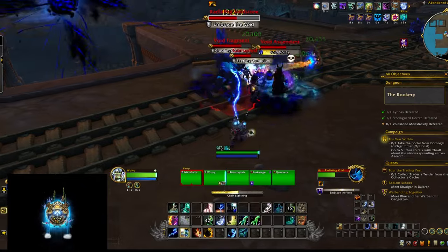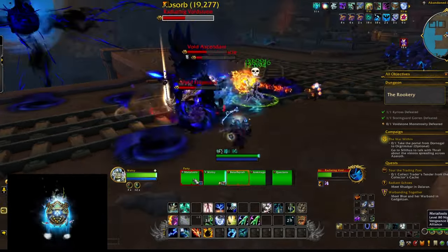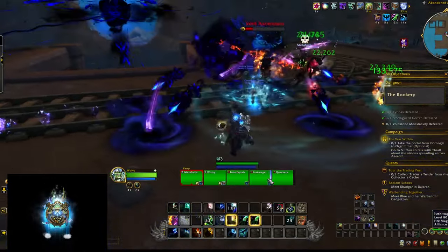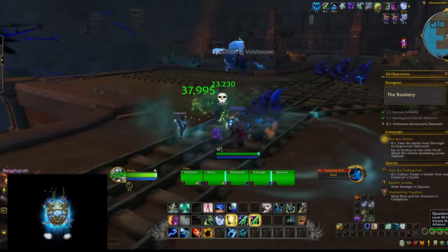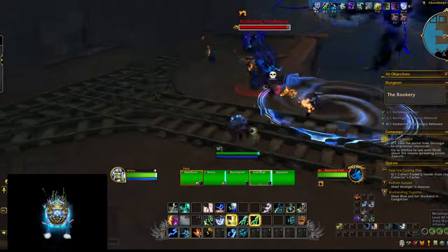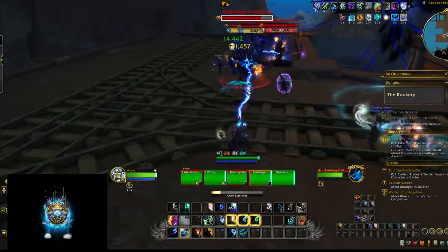We've all played Preservation Evoker with a Mage and a Hunter in your group. If your pug is range-heavy, by default these people have no idea where to stand, let alone standing in melee so you can actually bait the Surging Totem on top of the mobs. I also had a lot of problems with the tank moving the mobs and me dropping the totem way too early while he's still gathering the pull.